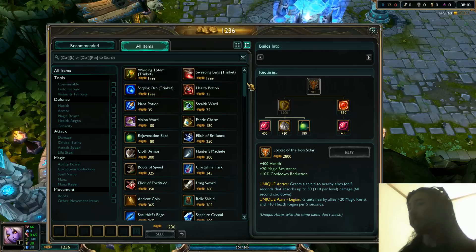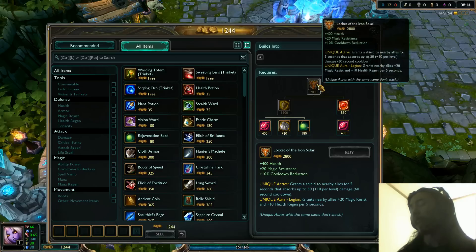So yeah, that's the support and mage item changes. Hope you find that informative. If you want the actual full list so you can look at it at your own pace and see the Riot reasonings behind this, the link will be in the description below — just click that and it'll take you to the Riot post on their main page.